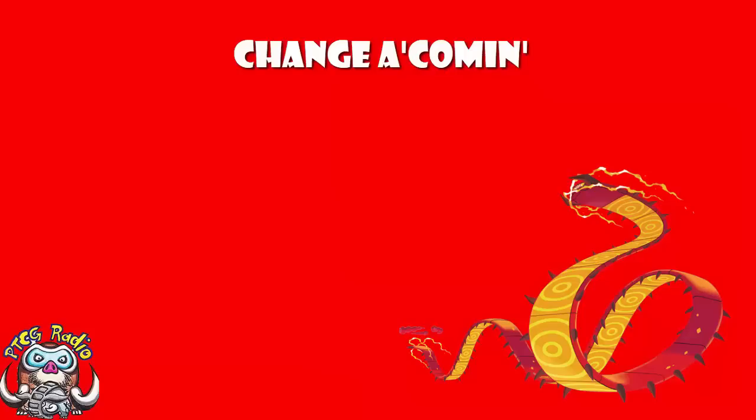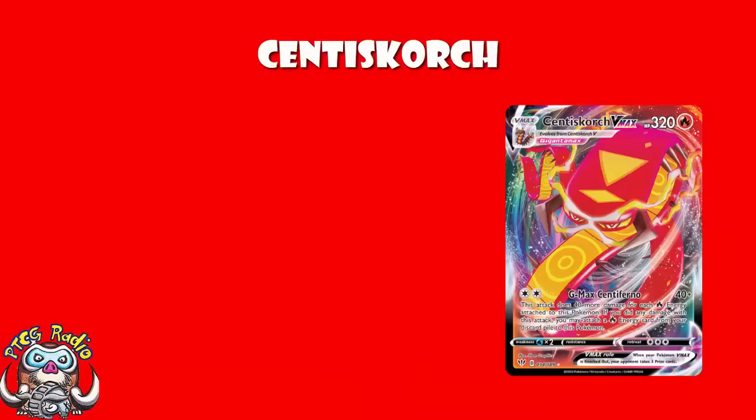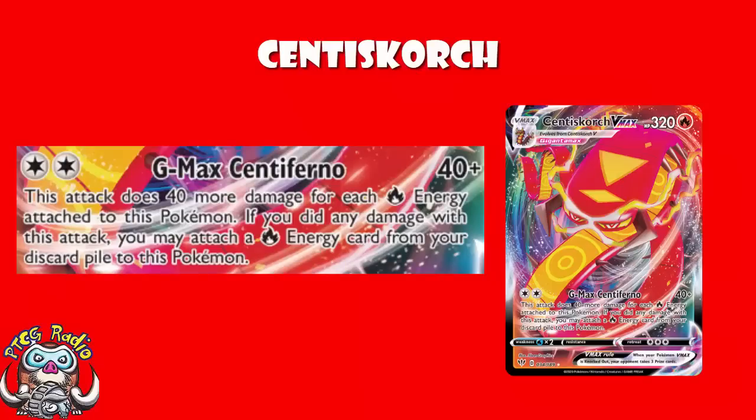The deck is still built around Centrescorch VMAX — that has not changed, nor do I expect it to change any time soon. Centrescorch is still a very good, very powerful Pokémon, same as it ever was. GMAX Centiferno, for two colorless energy, does 40 damage base plus 40 more for each energy attached to it. And if you do happen to deal any damage with the attack, you get to attach a fire energy from your discard pile.